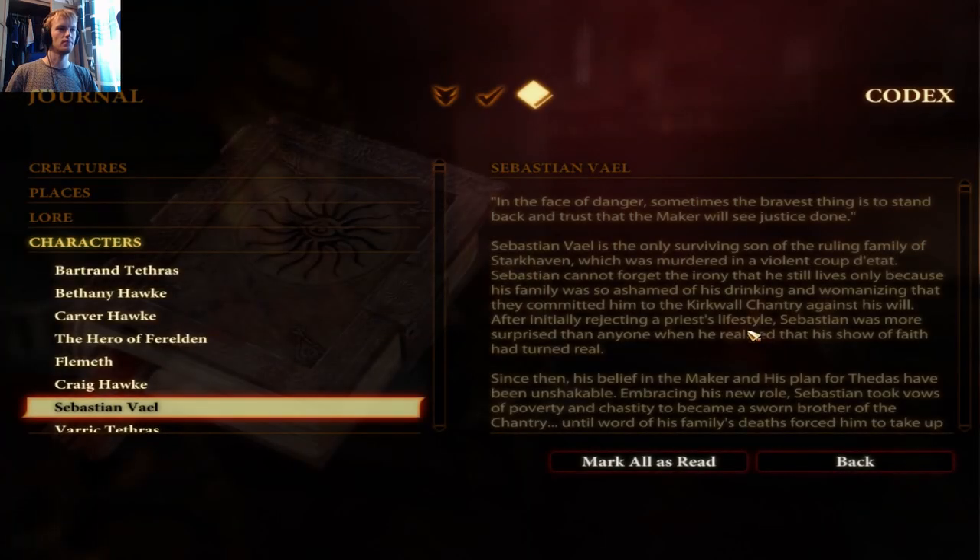Sebastian Vale codex: 'In the face of danger, sometimes the bravest thing is to stand back and trust that the Maker will see justice done.' Sebastian Vale is the only surviving son of the ruling family of Starkhaven, which was murdered in a violent coup d'état. Sebastian cannot forget the irony that he still lives only because his family was so ashamed of his drinking and womanising that they committed him to the Kirkwall Chantry against his will.